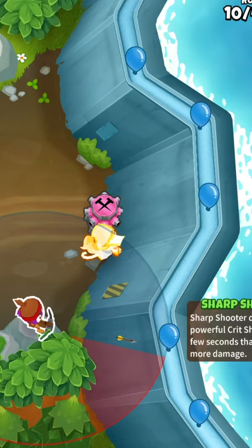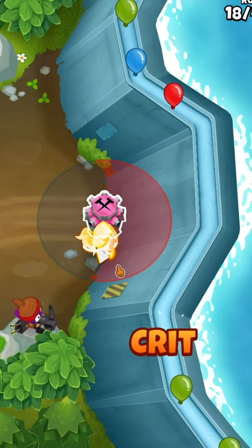Firstly, you want to get yourself an Adora. Pop her pretty much smack bang in the middle of the map, pretty similar position to where I've got her at the moment. And get yourself a 024 Dark Monkey as well.